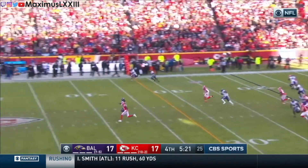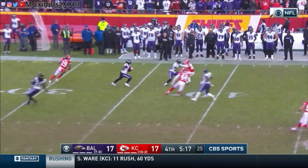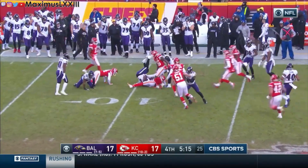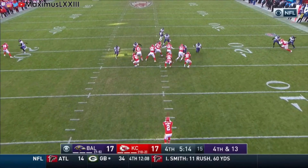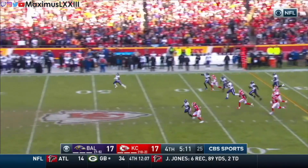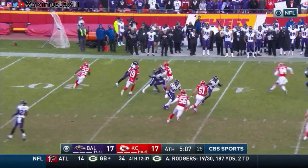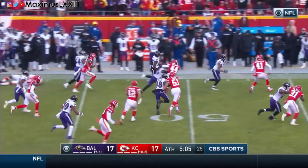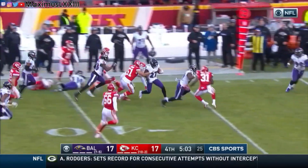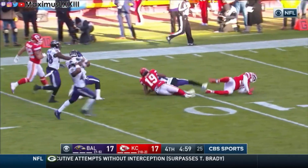With 5 minutes and 22 seconds left in the fourth quarter, the Chiefs punted to return man Cyrus Jones. After a 10-yard return, two penalties were called forcing Kansas City to re-kick. With the second kick, Cyrus Jones bolted to the sidelines, turned it upfield, broke a few tackles, followed his blocks, and made his way to the 14-yard line. With that stellar return, he set up the Ravens for success by starting their possession off in the red zone.